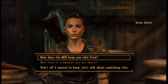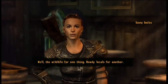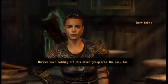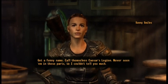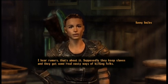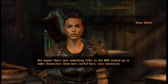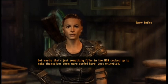Sunny continues: 'They've been holding off this other group from the east too. Call themselves Caesar's Legion. Never seen them in these parts, so I couldn't tell you much. I hear rumors, that's about it. Supposedly they keep slaves and they've got some real nasty ways of killing folks. But maybe that's just something folks in the NCR cooked up to make themselves seem more useful here.'